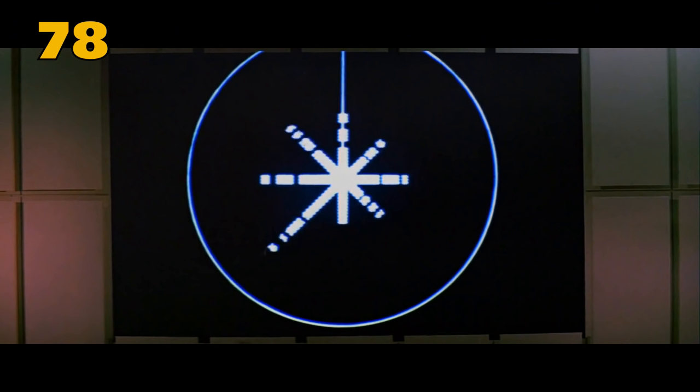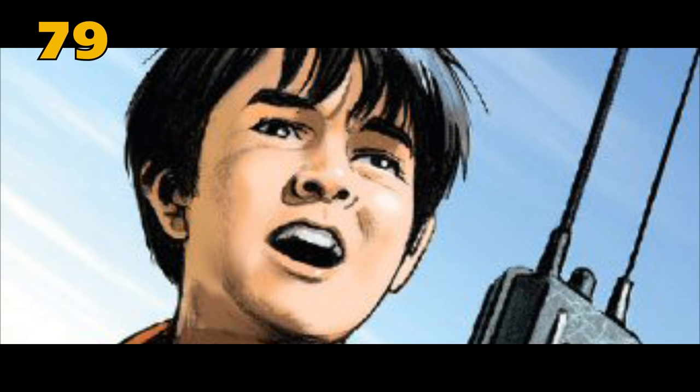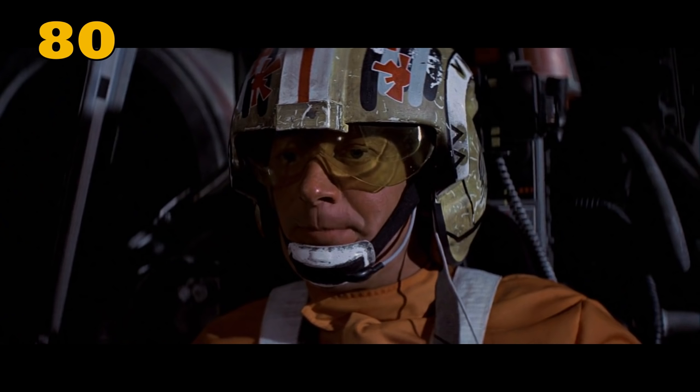Stormtroopers discuss new BT-16s, which is referenced in Rogue One when the Stormtroopers mention BT-15s becoming obsolete. The Rebel General giving the Death Star briefing is Jan Dodonna. The weakness in the Death Star has recently been revealed to have been intentionally planted by one of the station's designers, Galen Erso. Biggs claims Luke is a great pilot — and he would know because the two of them have been flying together since childhood.